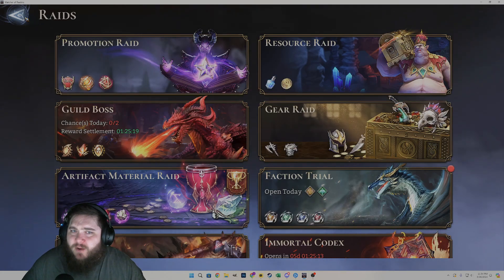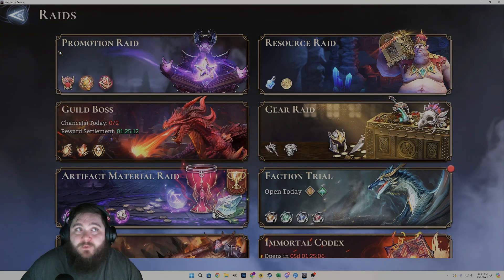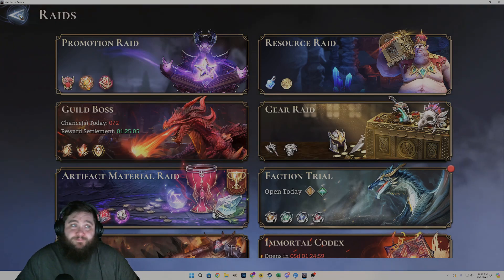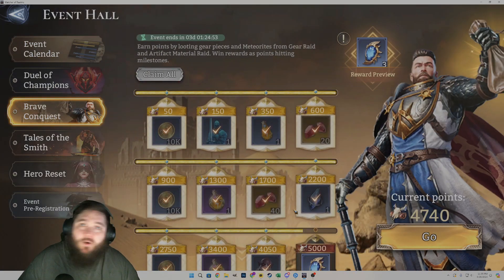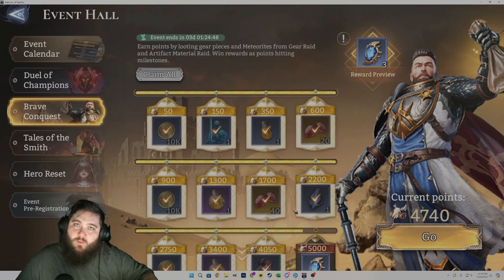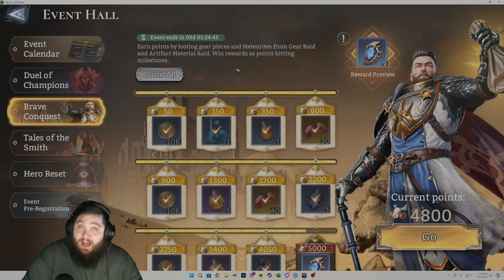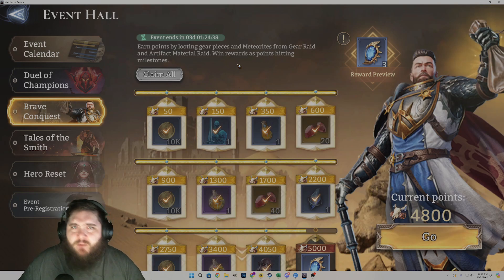That was something I wanted to make sure was done and ready ahead of time. So when we didn't have any events, I used my energy towards the promotion raid. For example, when we had the Artifact Material raid event but didn't have the Brave Conquest, I didn't want to waste my energy doing AMR. So I was like, let me go do the Insignias, get those out of the way, so that once we're ready to actually level up, star up, and promote, we have all the materials necessary without having to go and farm.